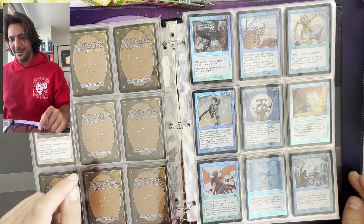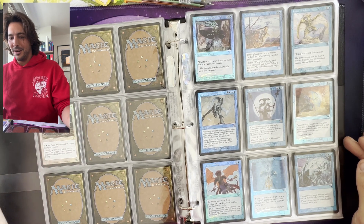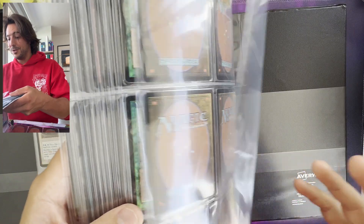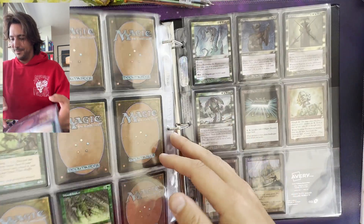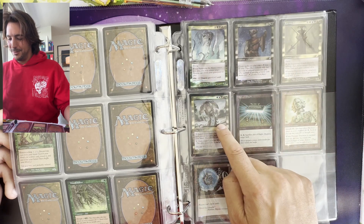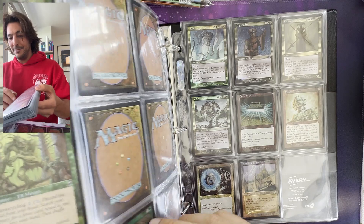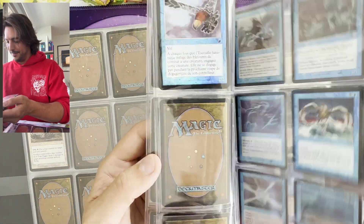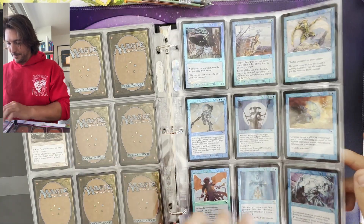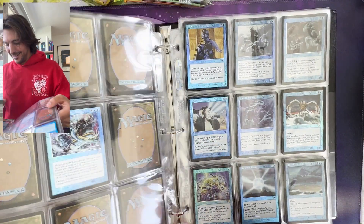The top foil rares are three of the multicolors: Sliver Overlord, Karona, and Bladewing — which we just went over. Overlord is number one. And then Stifle and Brain Freeze round out the top five foils.